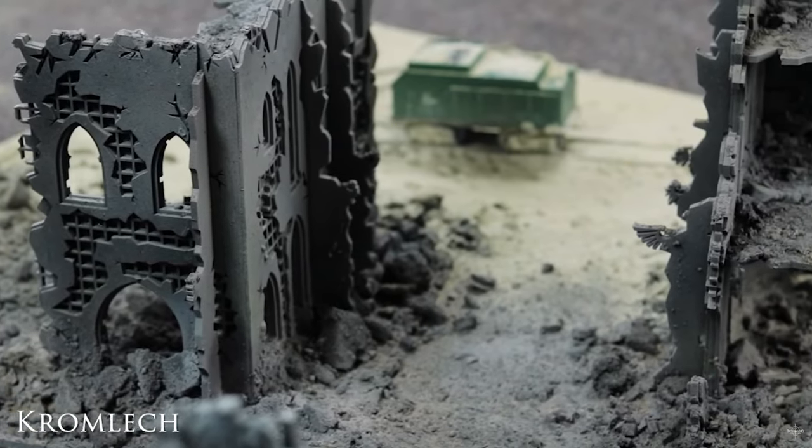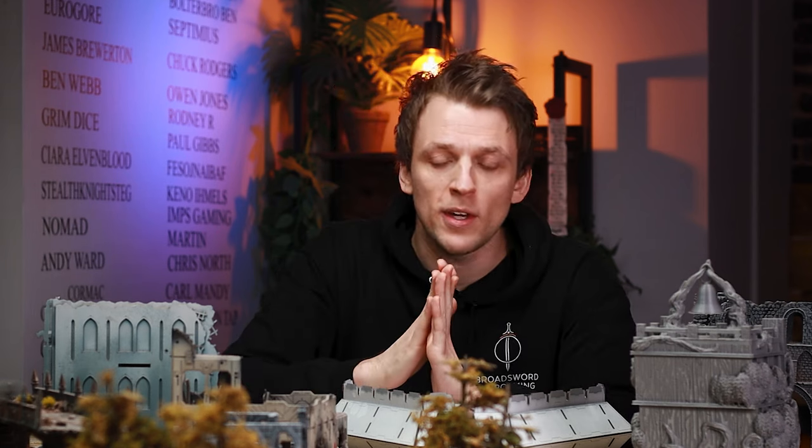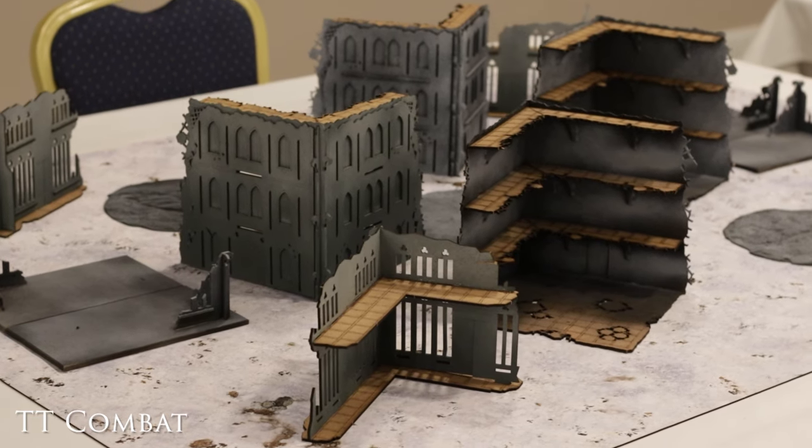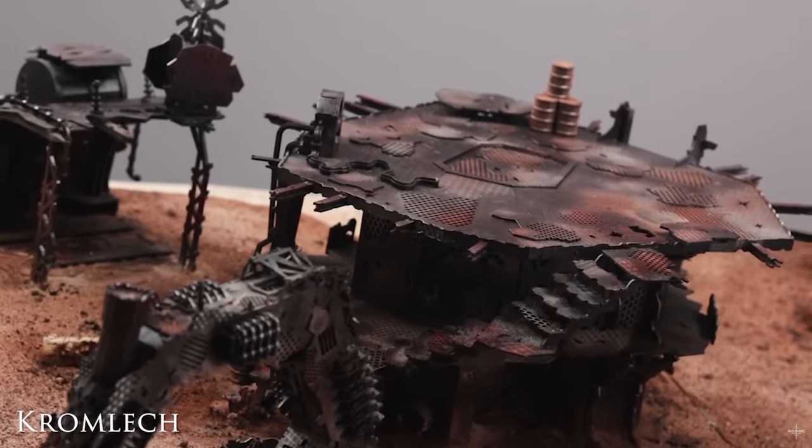I'm going to start with MDF because it's one of the most commonly used materials you'll see in wargaming terrain, whether in a shop, at a tournament, or building something for yourself. It's always a cheap option — cheap doesn't always mean bad. MDF terrain has the advantage of coming flat-packed so it can be shipped cheaply around the world. It comes in various quality levels; sometimes they use HDF or MDF. Some companies like Cromlech Games have a central piece with a front and back attached, while others like TT Combat or Sarissa Precision have flat slab pieces — generally more affordable.